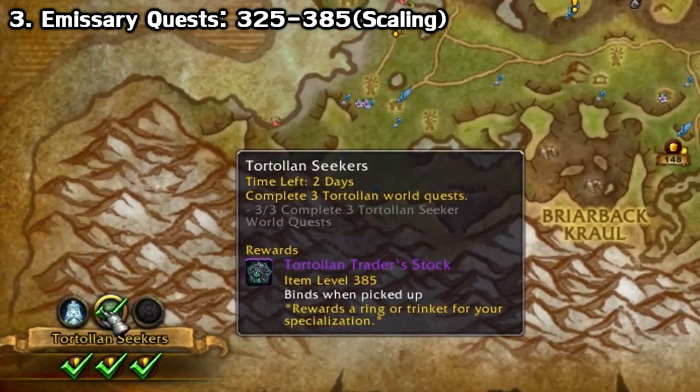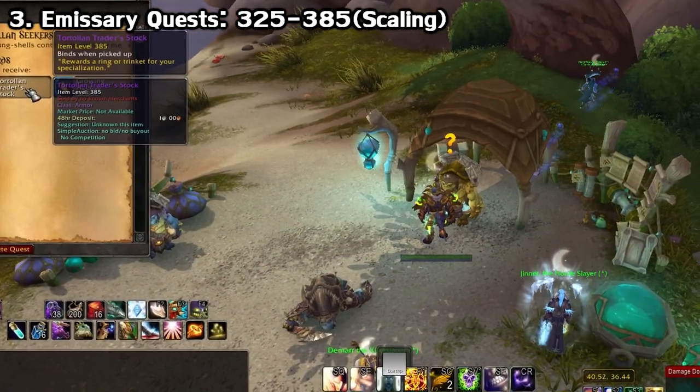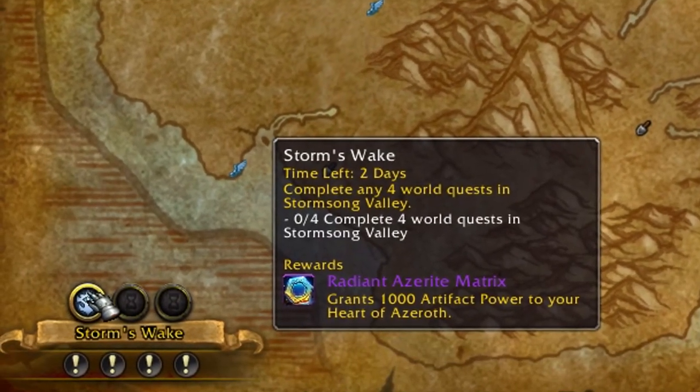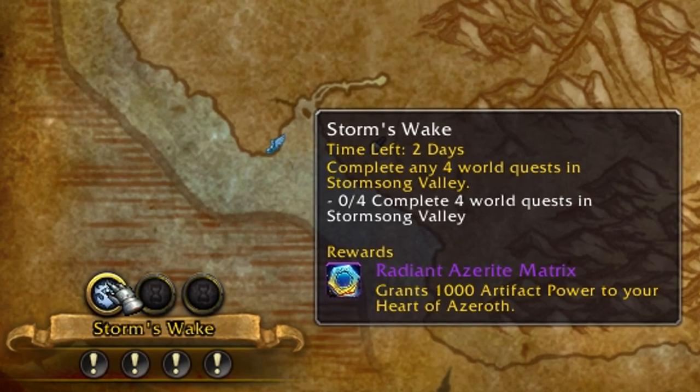There are also emissary quests that you can get daily, and these can also award gear. Depending on your i-level, they scale all the way up to 385, and they can give you other useful things such as order resources or Azerite, which you need to level your amulet, so you'll always want to check these daily.